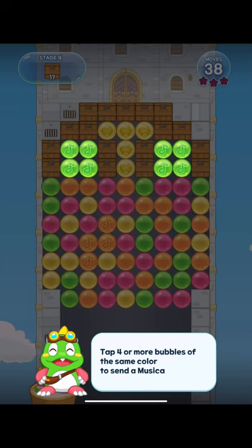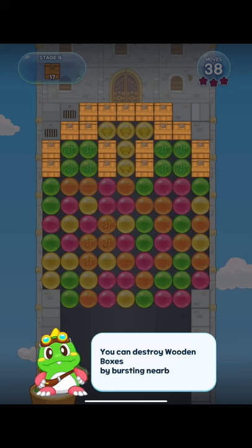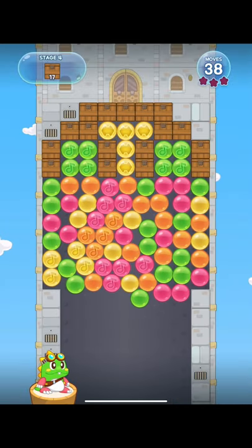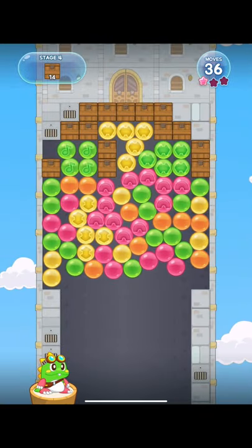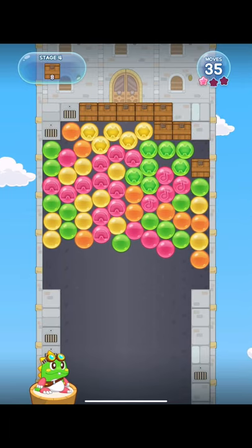Here is our first non-bubble objective, which is to clear boxes. Yes, we're already at stage four — that's how fast it goes! You have 38 moves to clear a box, which is ridiculous. I mean, I guess it's a tutorial, so you want to make sure everyone can get it. This game is rated 4+, so it's on the easy side.